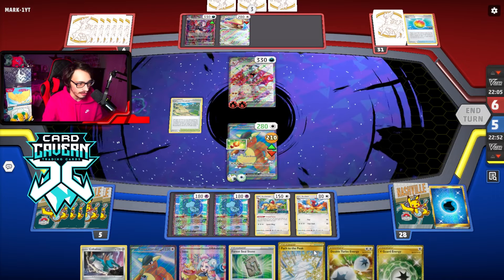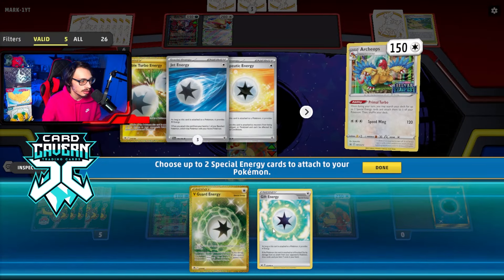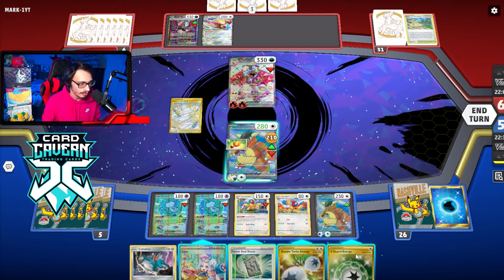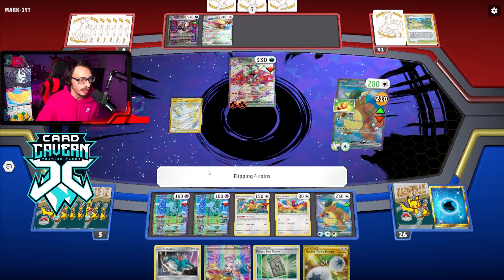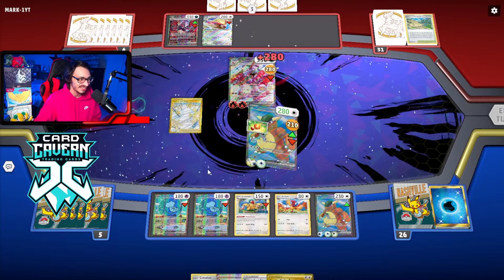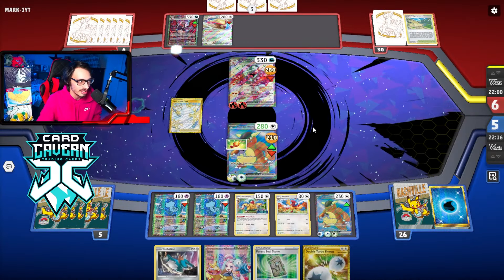What do we draw? V-Guard Energy — cool. Let's play the Path, bench the Kangaskhan, and load it up with energy. We can attach V-Guard and go for the attack. I'm not going to bother Iona. Okay, here we go — can we get a knockout? We need four heads. Oh dude — three heads again. Three heads again when I go, oh my gosh. That actually kind of sucks. I didn't have Cobalion, and even if I had Cobalion the Double Turbo makes it not knock out. We actually had three heads. They found a Fire Energy for the Charizard — I don't like that either.